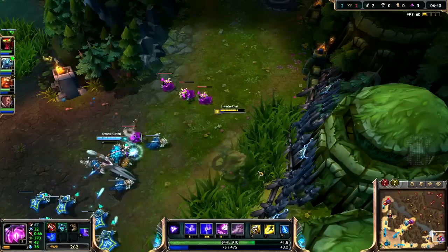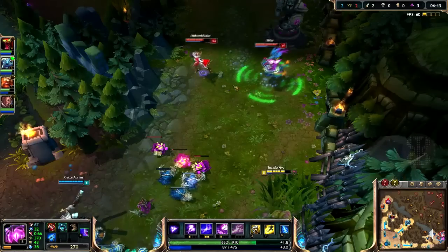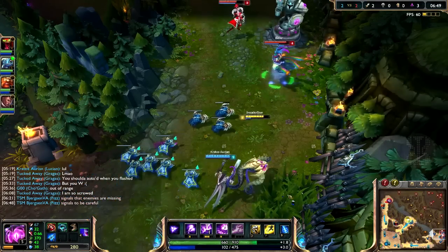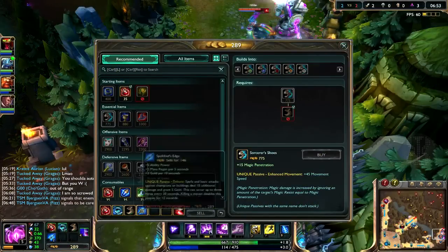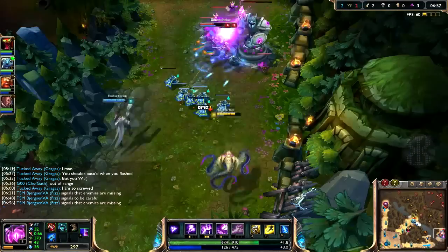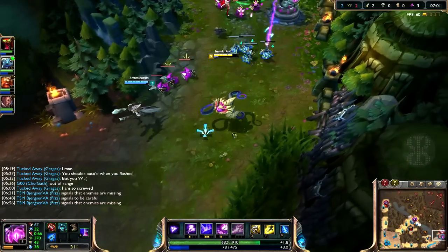I'm out of mana now, let's chill. I'm going to get enough for... yeah, I'll probably just go for the upgraded Spell Thief's — Frost Queen's Claim. Yeah, there we go. That works.